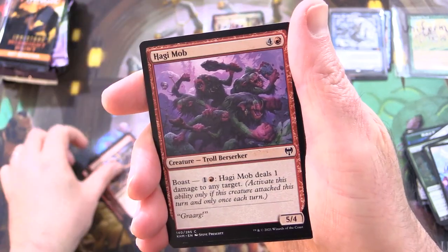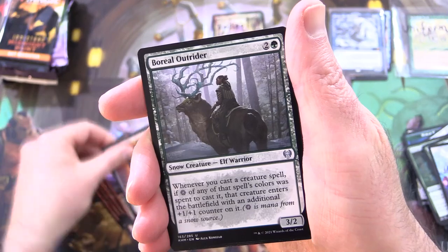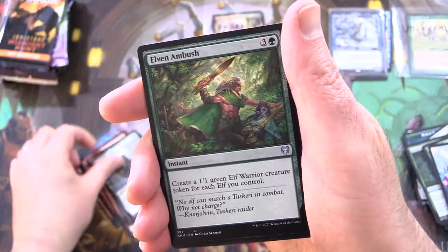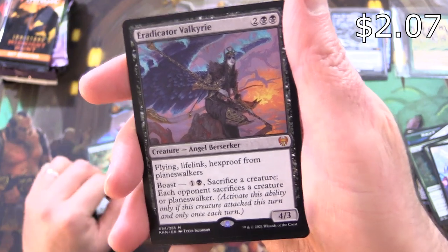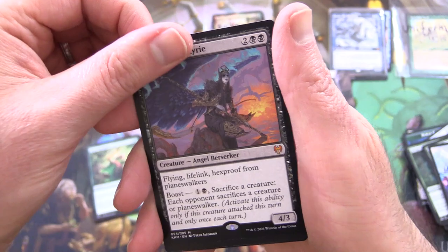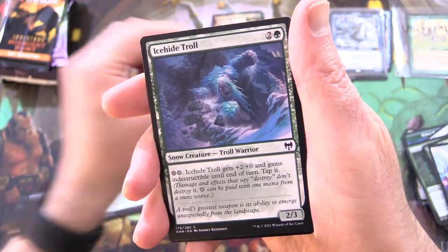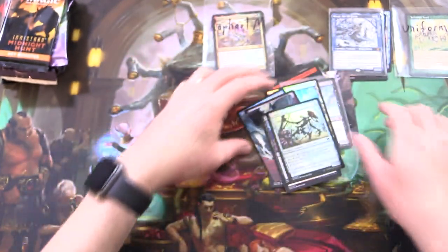Breakneck Berserker, Hedgie Mob — trolled again! Tormentor's Helm, Boreal Outrider, Elven Ambush, and another Mythic! What is even happening? Eradicator Valkyrie — I think it's a low-end Mythic so I won't bother sleeving it. Trolled again by the Ice Hide troll. Foil Scorn Effigy, and that is it.